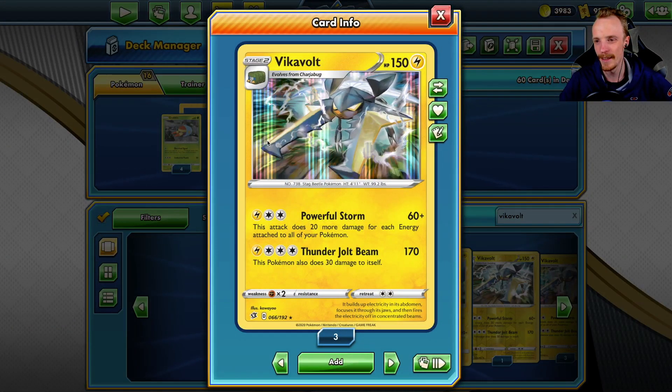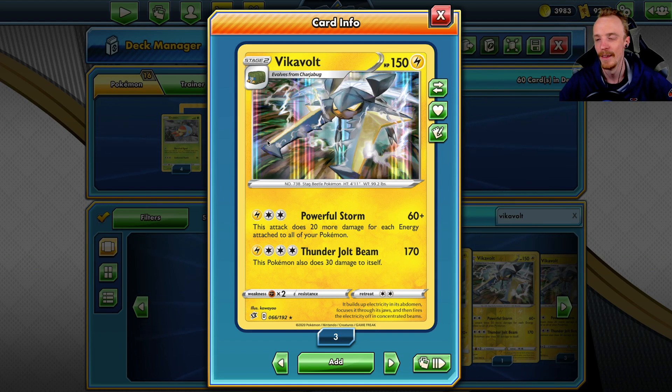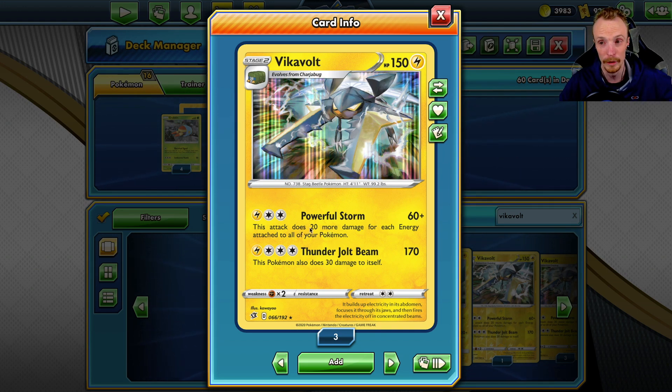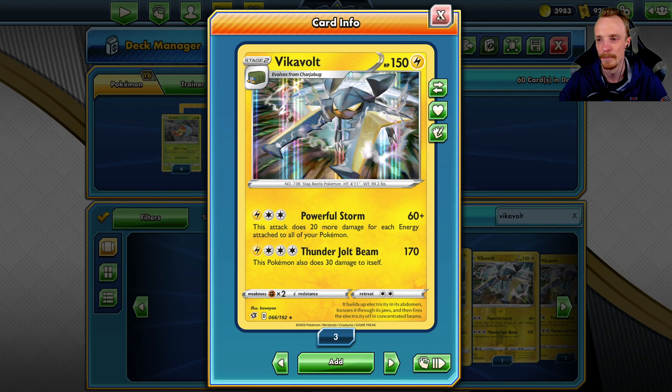We have this guy here which has the potential to blow up even higher numbers with the Powerful Storm here. Three energies, one of them is going to be Lightning, the 60 base, then 20 damage for each energy attached to all of your Pokémon. That's something that's really, really important — it's any kind of energy on any Pokémon that we've got in play.